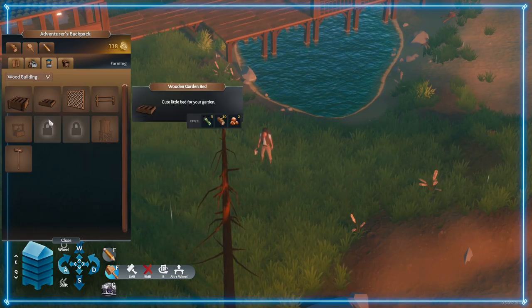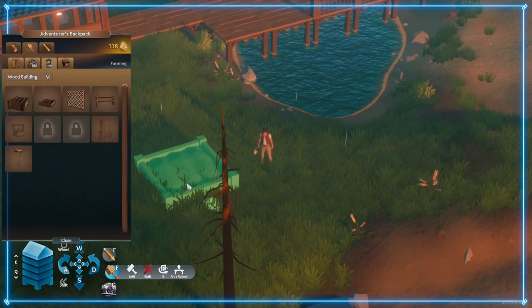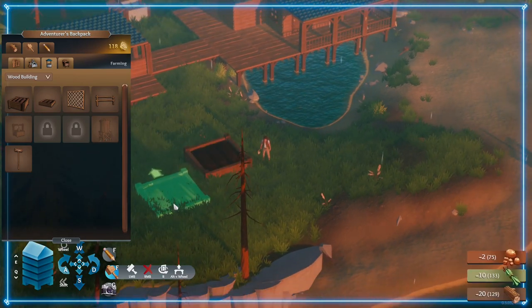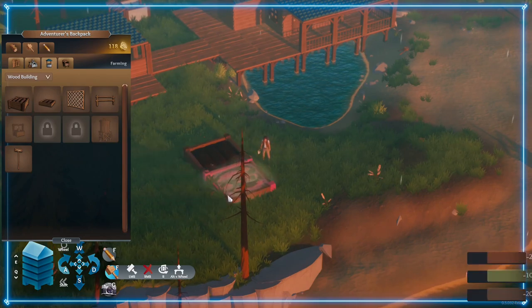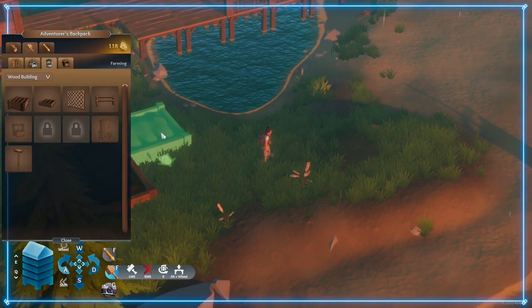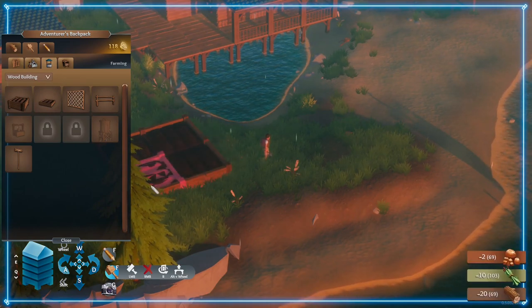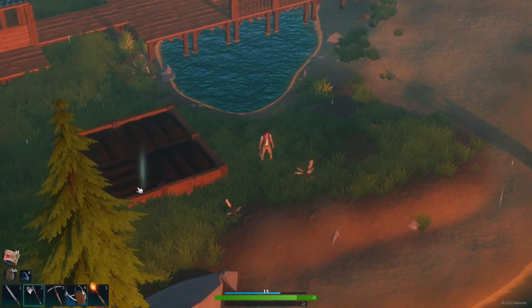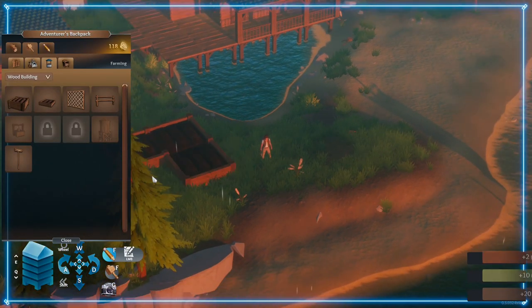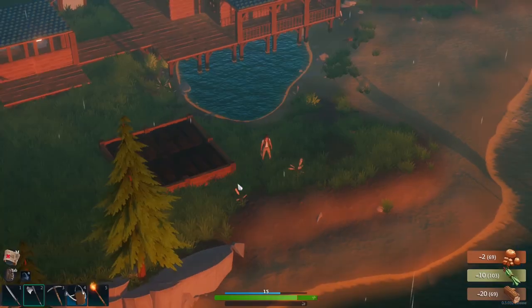I think for now we just want to get these farming plots down. Let's put these down and see how they look before we go any further. Let's just move out of the way slightly, get like four down maybe — that one's the wrong way as well, so we'll sort that out. Why are you rotating? Okay, I wish I could move around whilst I was in this view. That would definitely help out a little bit.